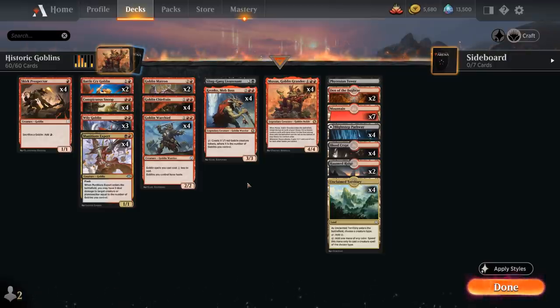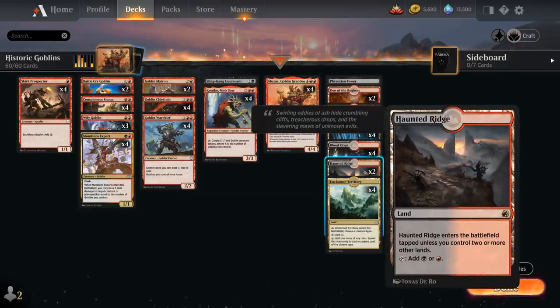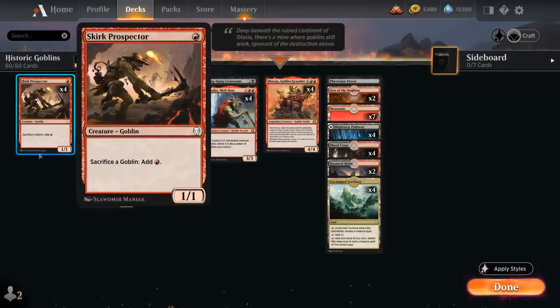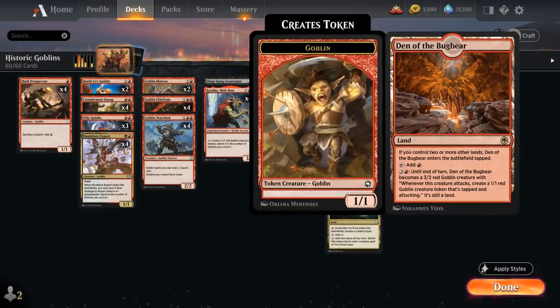The mana base includes a black splash for Munitions Expert and Sling Gang Lieutenant: full playset of Unclaimed Territory, four Bloodcrypt, four copies of the Black-Red Pathway, two copies of Haunted Ridge (comes in untapped if we've already played two other lands), one copy of Phyrexian Tower — which can sacrifice a creature for double black mana, yet another way to ramp into Muxus. We also have two copies of Den of the Bugbear as a creature land, especially nice against control to keep pressure up after a sweeper.